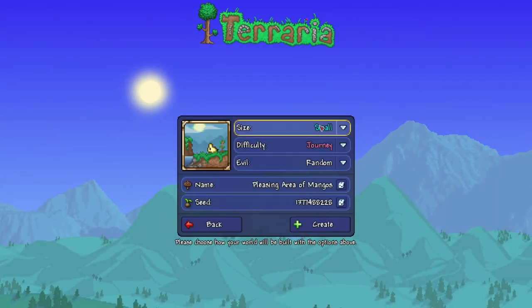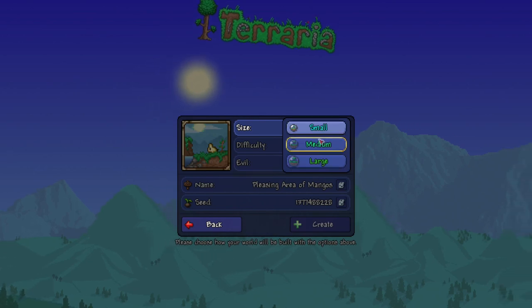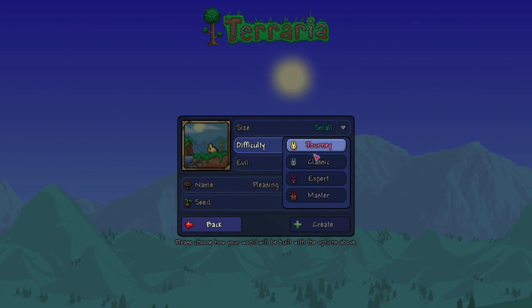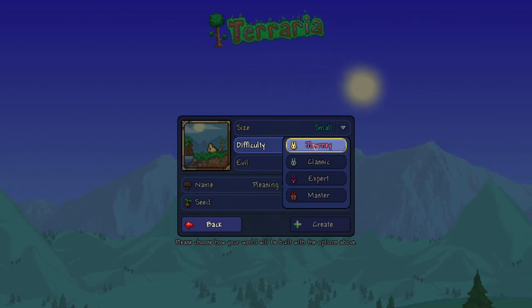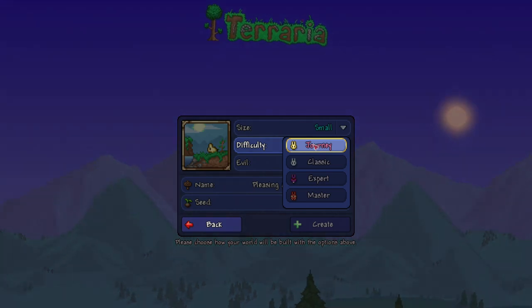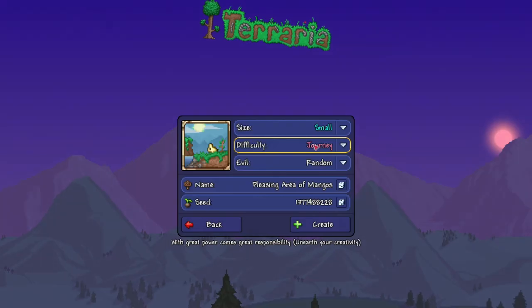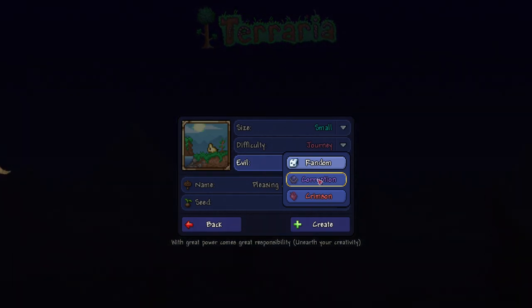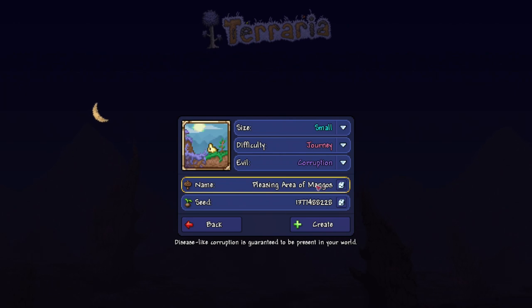The size of the world has to be small — not medium, not large, it has to be small. The difficulty can be anything: journey, classic, expert, or master — it does not matter. I went with journey because when I bought the game on day one of 1.4 I needed wings quickly. Evil has to be corruption — not crimson, not random — it has to be corruption or the world will not be the same.